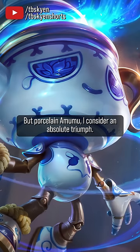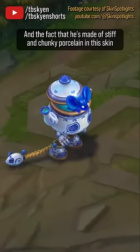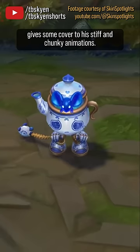It's harder than it seems to design skins for a champion whose model rig is 14 years old and who's proportioned like a Funko Pop. Porcelain is just the absolute best use of his proportions that any skin has ever done, and the fact that he's made of stiff and chunky porcelain gives some cover to his stiff and chunky animations.